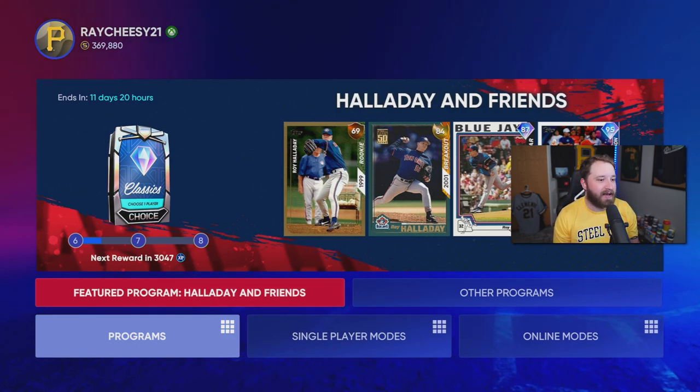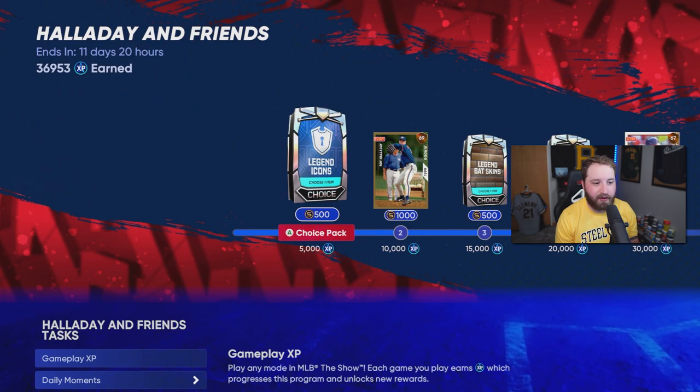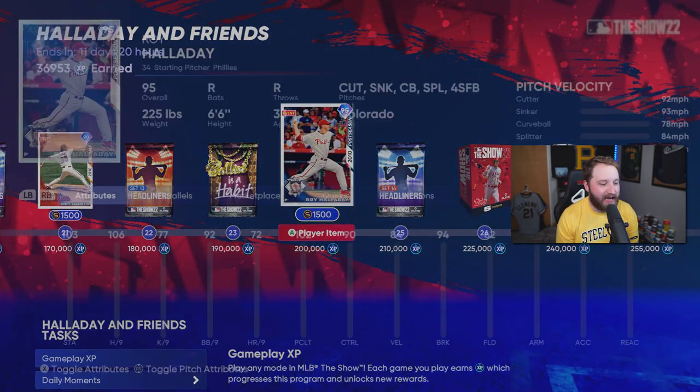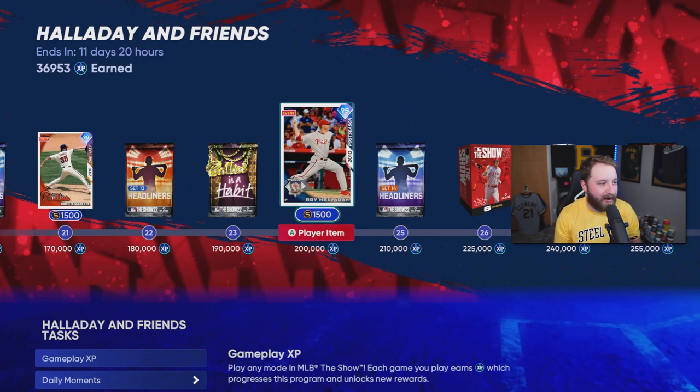At the featured program screen, Holiday and Friends is live — Roy Holiday is finally in MLB The Show. It's been a very long time; we've been hoping to have him for many years now. He is a 95 postseason Roy Holiday. He's got the cutter, sinker, curveball, splitter, and four seam. 106 hits per nine, great control, and great break. The only problem is he doesn't throw very hard. His pitch control and pitch break are amazing — this is his postseason card from 2010, where he actually threw a no-hitter. Roy Holiday is the only program boss for this program.